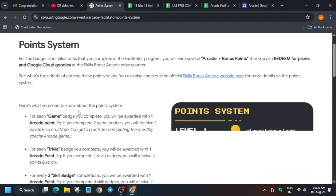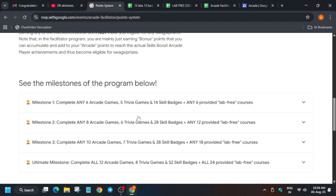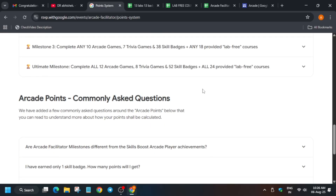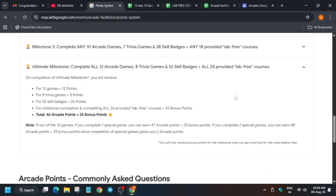In milestone 1, you have to complete 6 games, which gives 6 Arcade points. For trivia games, there are 5 trivia games worth 5 points. For skill badges, 2 skill badges give 7 Arcade points. Don't worry — I will provide all lab resources and solutions so you can complete the program easily. If you are targeting the legend milestone, which is around 90 to 95 points this cohort — earlier it was 85 points — you have to complete all 52 skill badges.